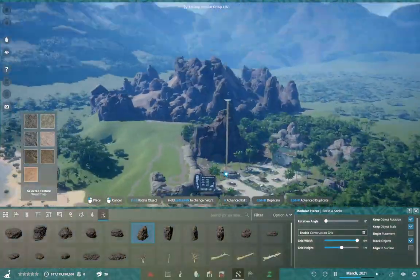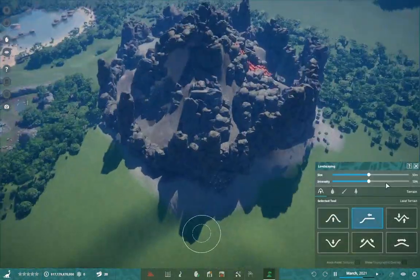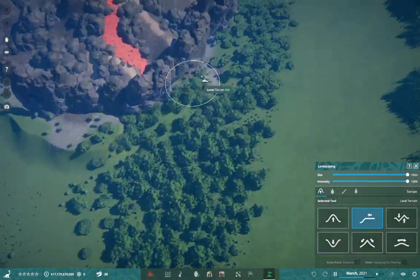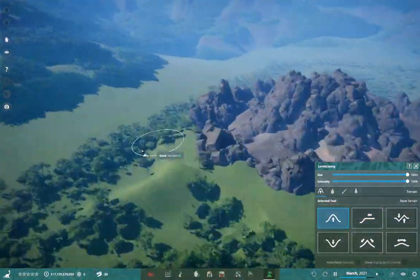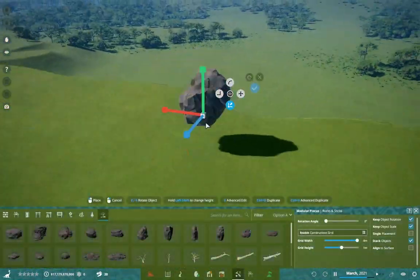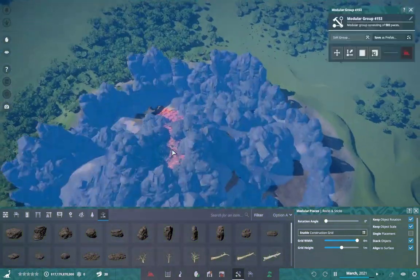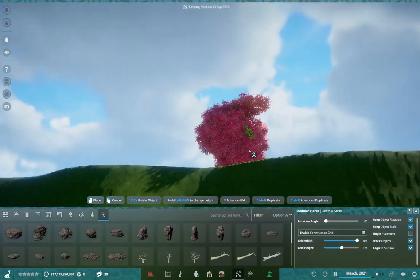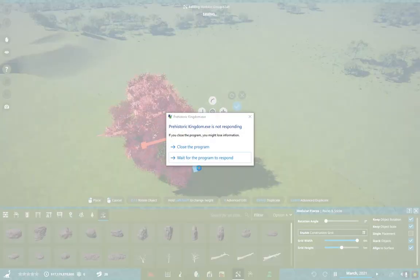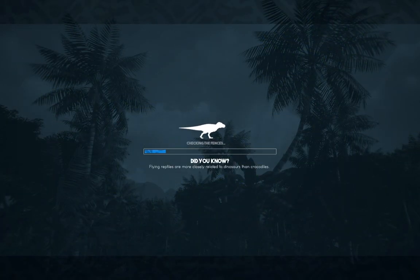I'm going to report it to the dev soon enough. But yeah, unfortunately that is a thing that did happen. Needless to say, here we are just working on the surrounding area. I had an idea — I didn't want to just do a volcano exhibit and call it a day. I wanted to make it a focal point. I wanted to give this volcano a little bit of a purpose.